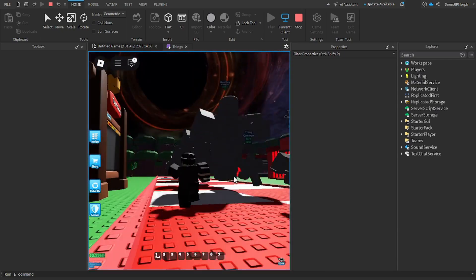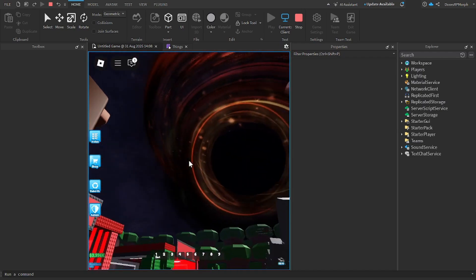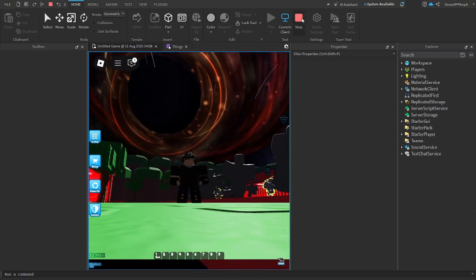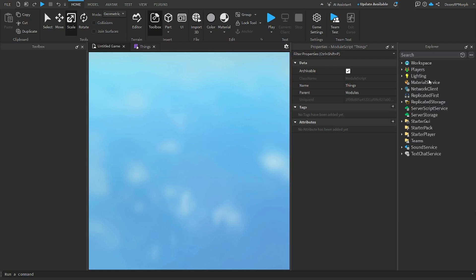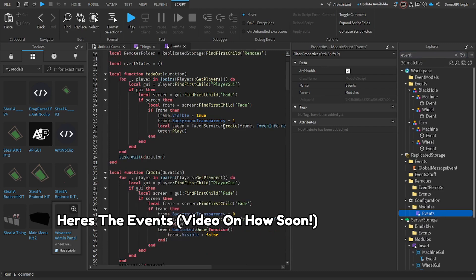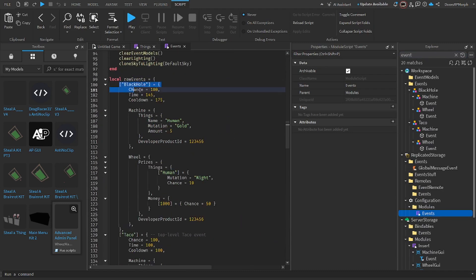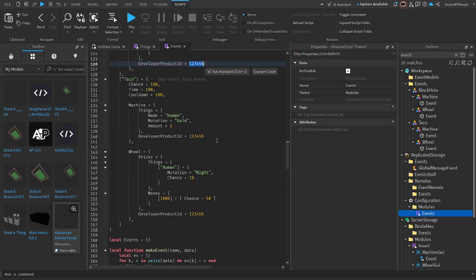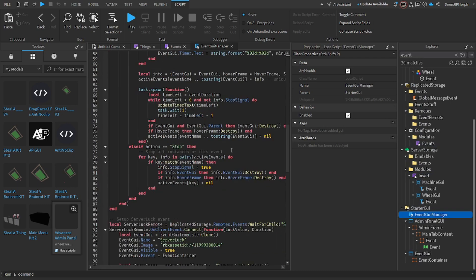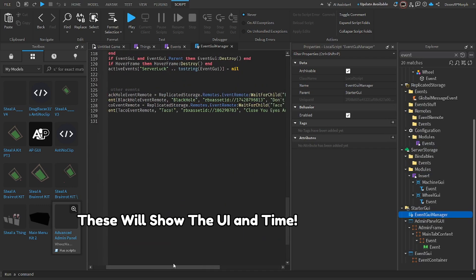Let's add more things like the theme. First thing we'll talk about here. Here's the events. Video on how soon. These will show the UI in time.